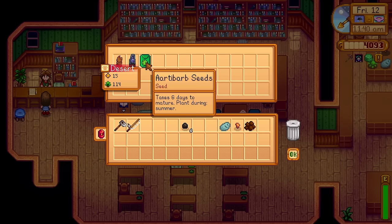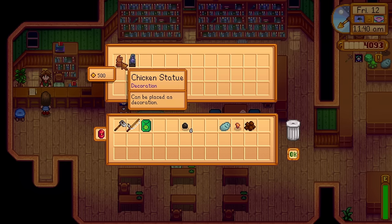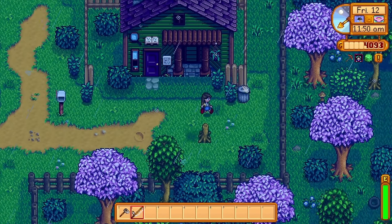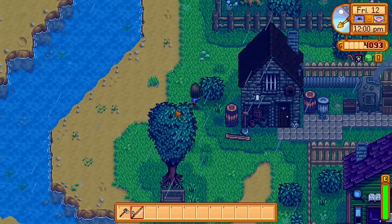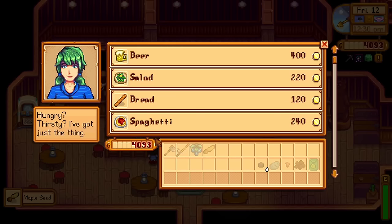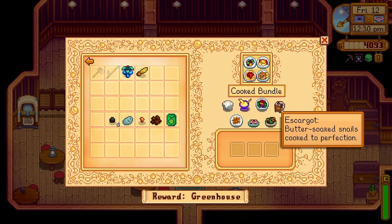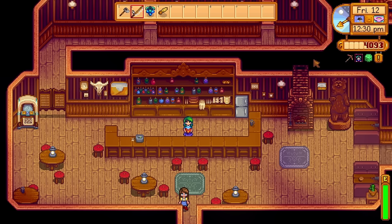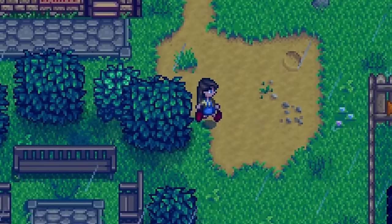We got the artibarb seed and this is needed for the desert bundle. It takes six days to mature and can be planted during summer, so we'll hold on to that for now. I'll leave these here because I don't want to fill my inventory. I might run to the saloon to check if there's any food for sale from Gus. Spicy loon cuda — does that seem needed? No. We're gonna have to do some friendship building to get these unlocked. Gus slash Caroline is glitching again — all the joys of the randomizer mod.